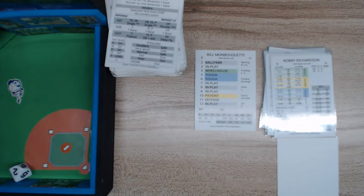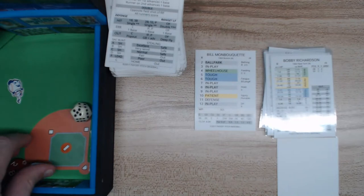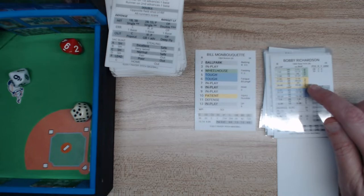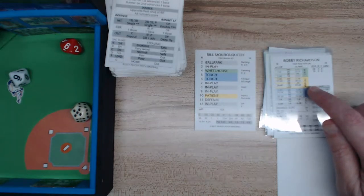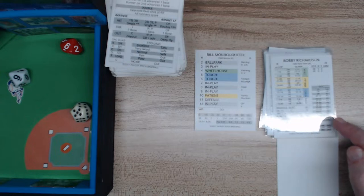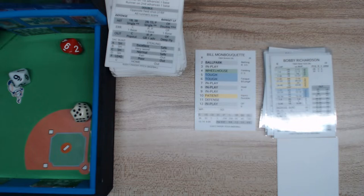Bobby Richardson is up. We roll for the pitcher — that's a 10, which is patient. We look at patient against a righty. All the way up to 42 is something where he gets on base, but he doesn't because I roll a 69. The 69 is chopped to the second baseman, who throws out Bobby Richardson — two down.